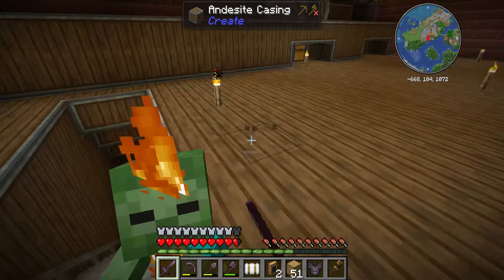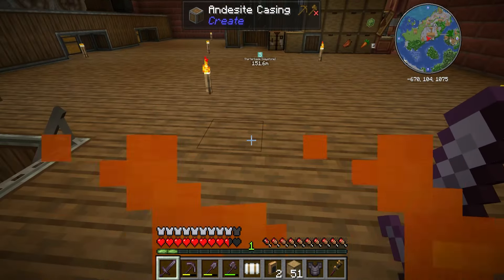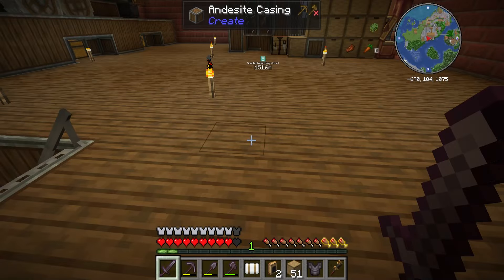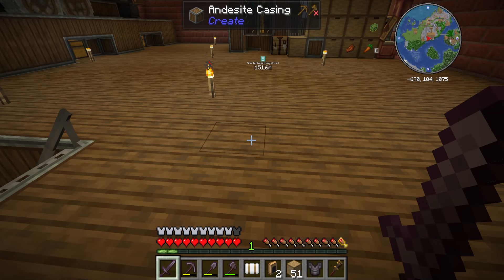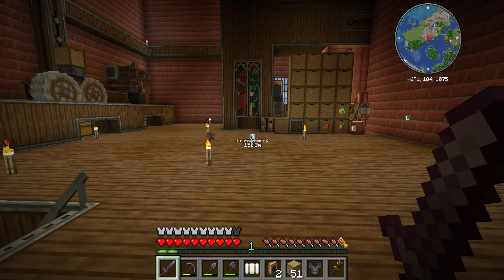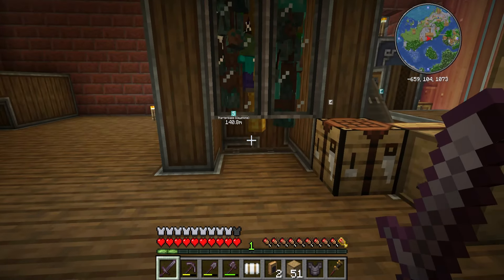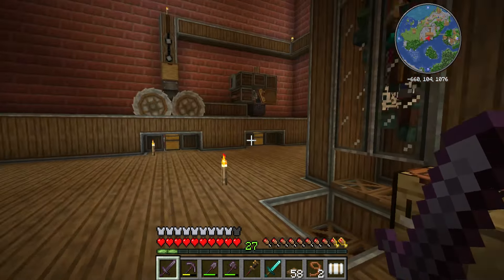The first farm that we're upgrading is the drowned farm. I've been thinking of changing the zombie spawners into drowned ones ever since I installed Apotheosis — that way we can cut back on the time between spawning and processing of the subjects. The first thing we need to do is acquire some drowned eggs, so I'll be here for a while. After mowing down drowned, apparently drowned that come from zombie conversion drop zombie eggs, not drowned eggs.